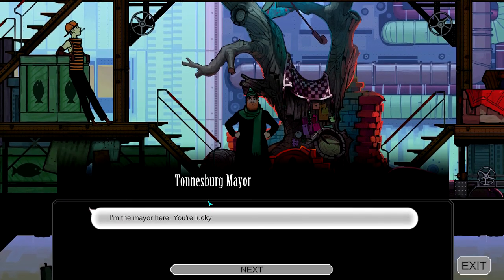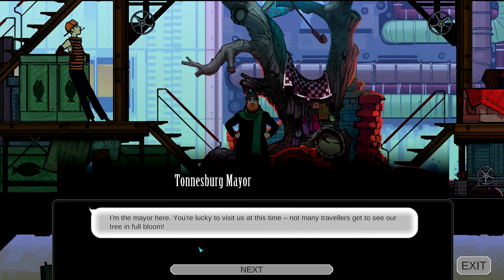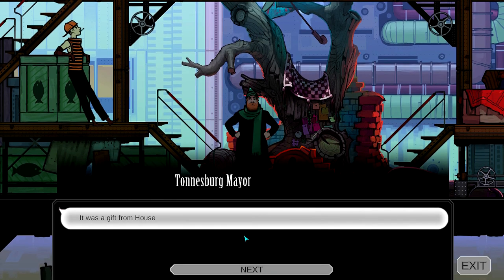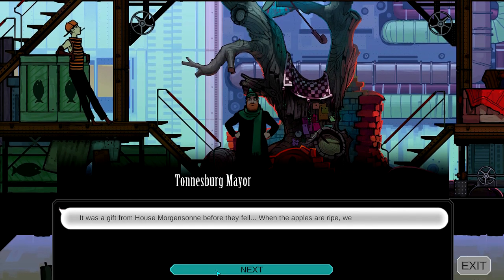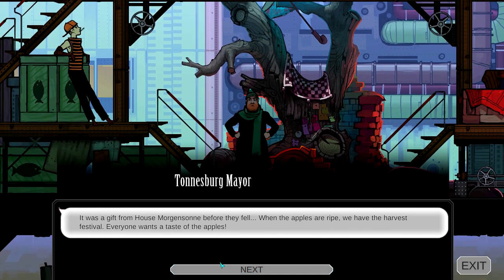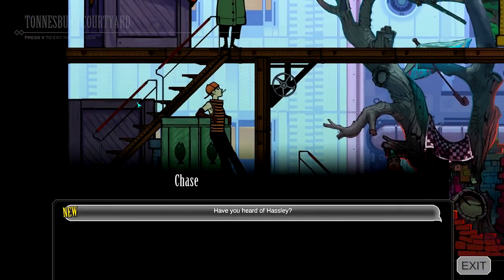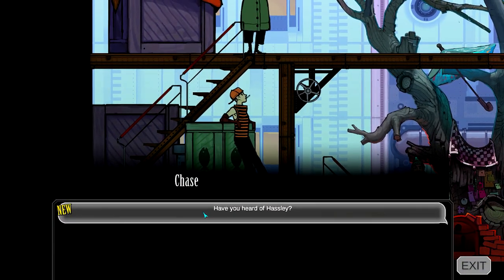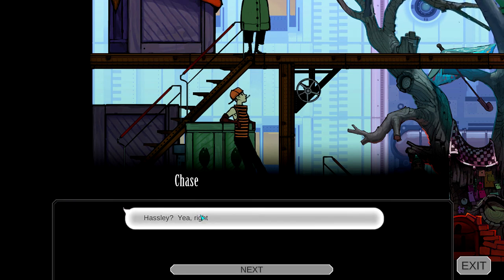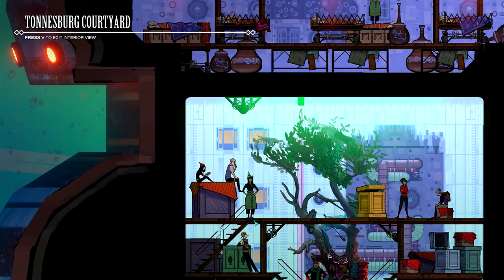You in charge? I'm the mayor here — you're lucky to visit us at this time, not many travelers get to see our tree in full bloom. How did you get a tree? It was a gift from House Morgenson before they fell. When the apples are ripe we harvest — we have the harvest festival, everyone wants a taste of the apples. Okay. Look at this cool dude — Chase! What a cool name. Have you heard of Hassley? We literally just met him, so I don't know why I'm asking everyone about Hassley.